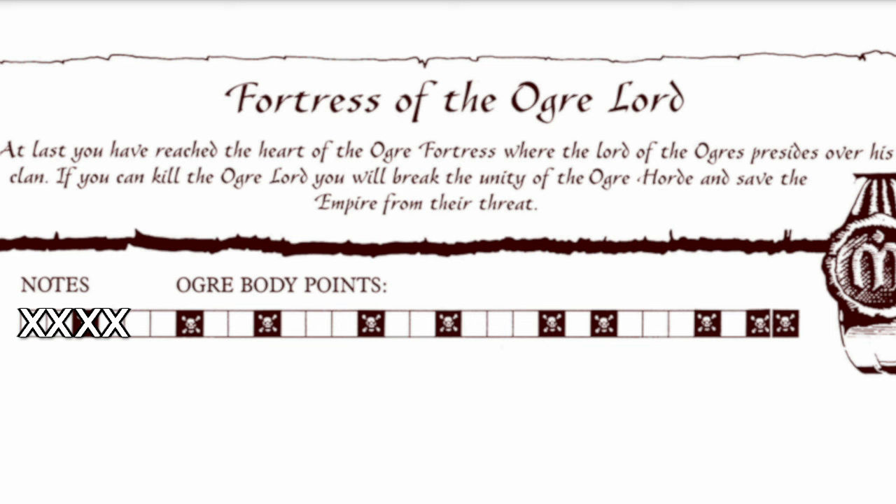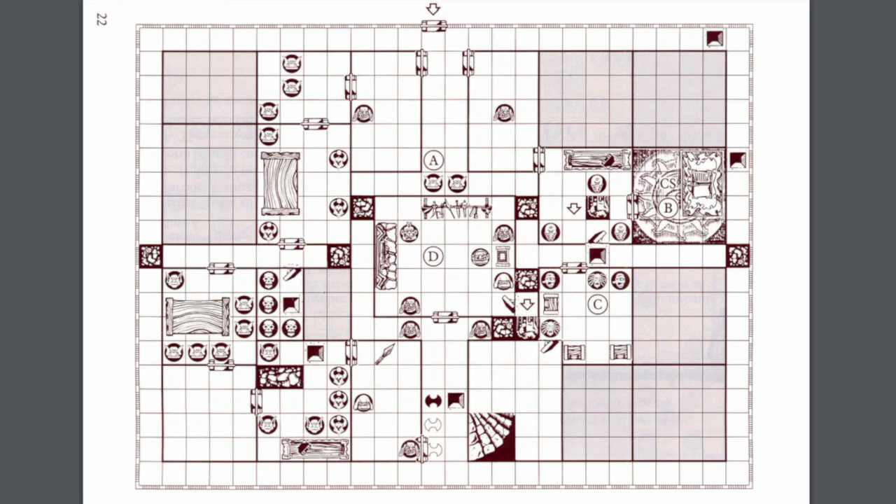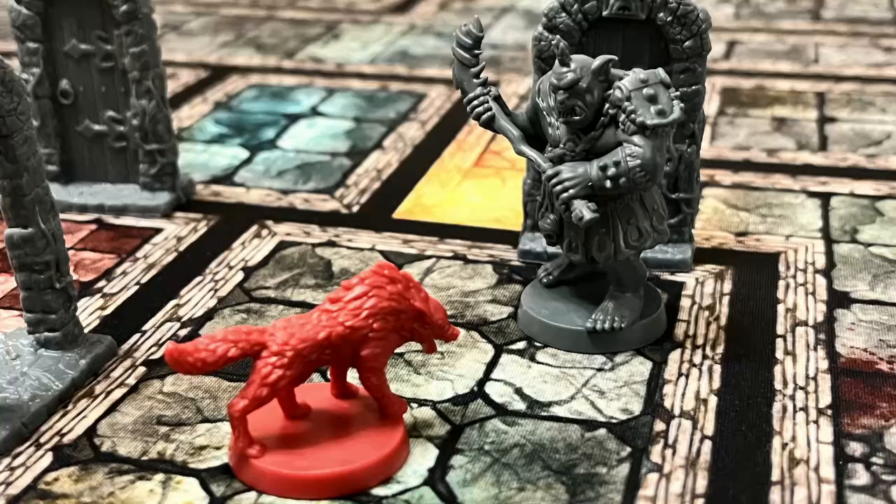In the original Fortress of the Ogre Lord mission there are ten Ogres including the Ogre Lord. The Ogre Lord has his own body points value of five, but every other Ogre shares that one body point track. No matter which Ogre you attack, excluding the Lord, you are chipping away at that total. It's possible to manipulate the fight — attack a weaker Ogre first to knock off a few body points, before landing a killing blow on your strongest opponent. Not only do our new Ogres have more body points, but those body points are now tracked independently, so you can't soften up that commander by punching the regular Ogre first. Each Ogre becomes its own wall to break your hands on.